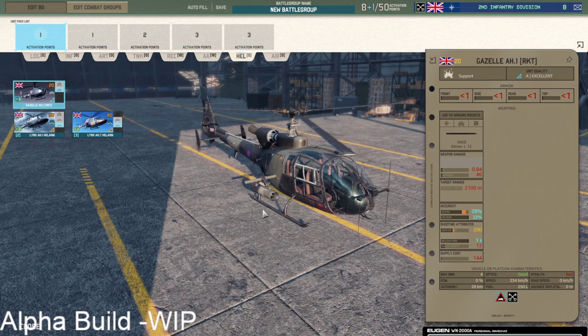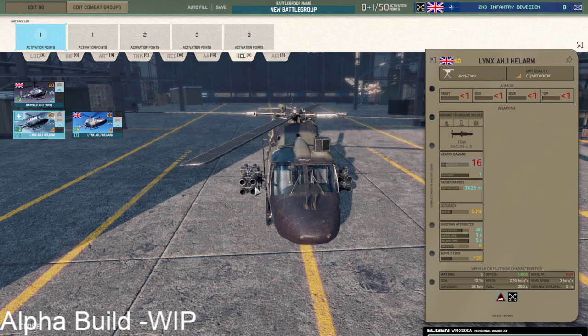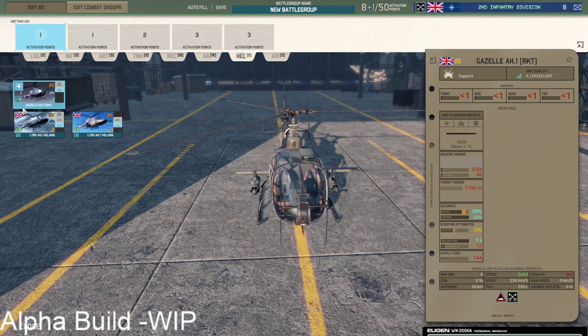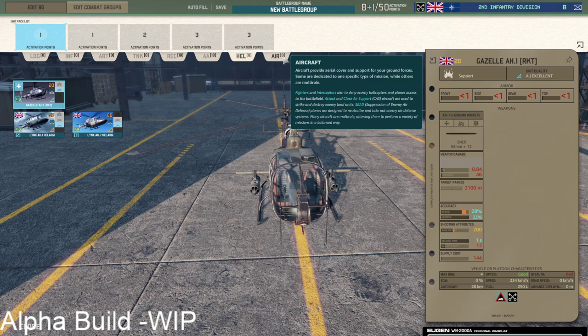In the helicopter tab you get Gazelle rockets which are pretty solid for 20 points, and then Lynx in different versions with good optics — normal TOW or I-TOW. The rocket Gazelles can be pretty nice: with 12 rockets they're usually close to killing off an infantry squad. Two of them for 40 points, which is next to nothing, can consistently wipe out infantry squadrons and then go back to reload, making it quite cost-effective.